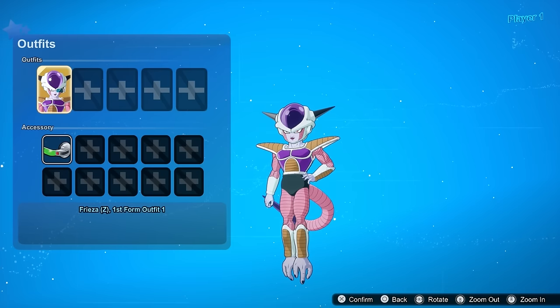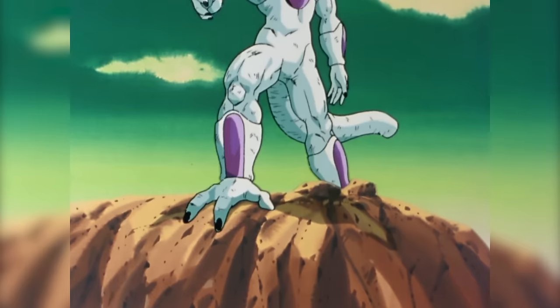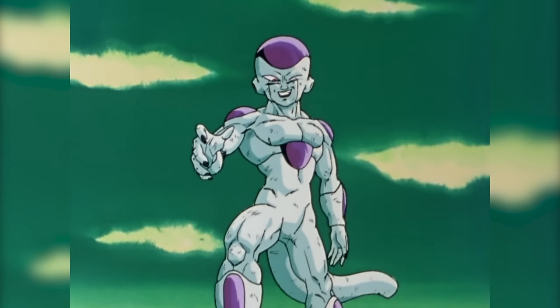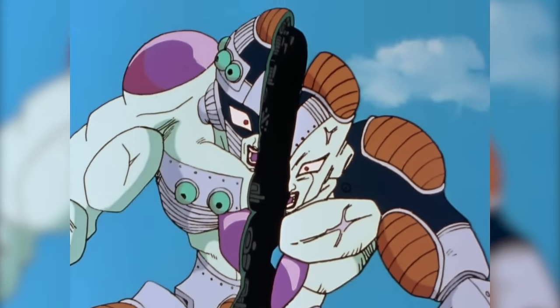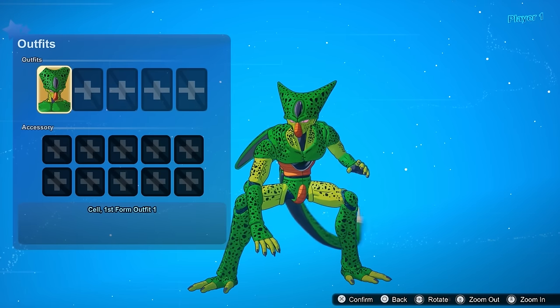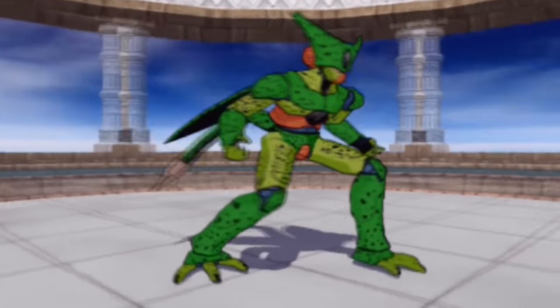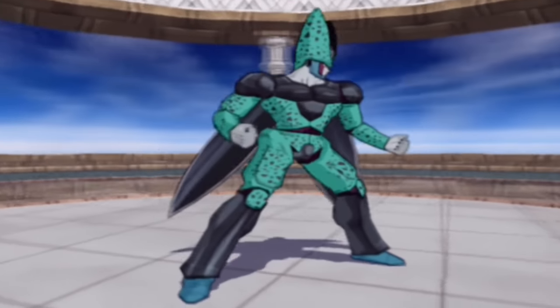For Frieza, for his first form, he should have a no-armor version. And then past that, he should have one where his tail is cut off. And then in his final form, add one where his eye is a little messed up too. For Mecha Frieza, let's have a sliced-in-half version — if we can't have that, then add a different colorway. For Cell, I really like his manga-accurate color that we have in the game now, but maybe also add a version where it's more similar to the anime like we've had in previous games. If not, then different colorway.